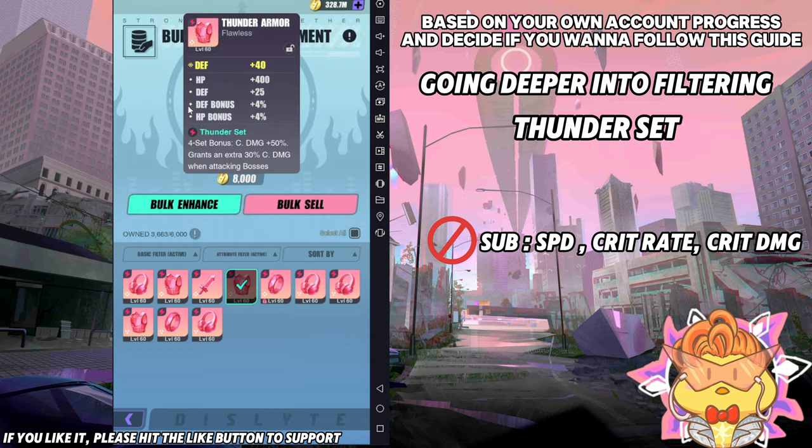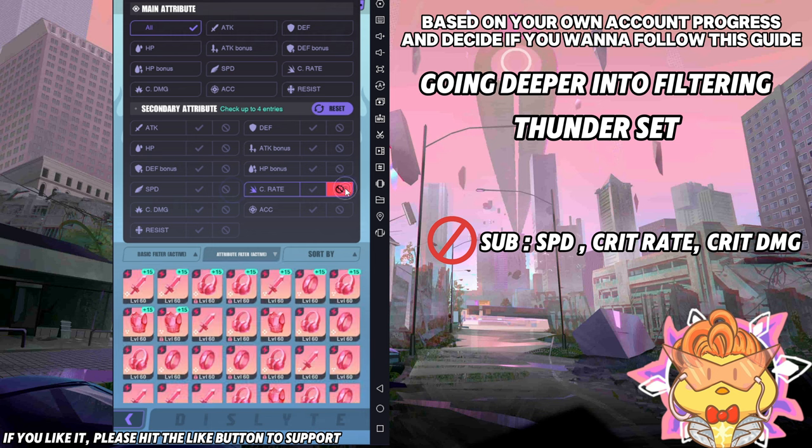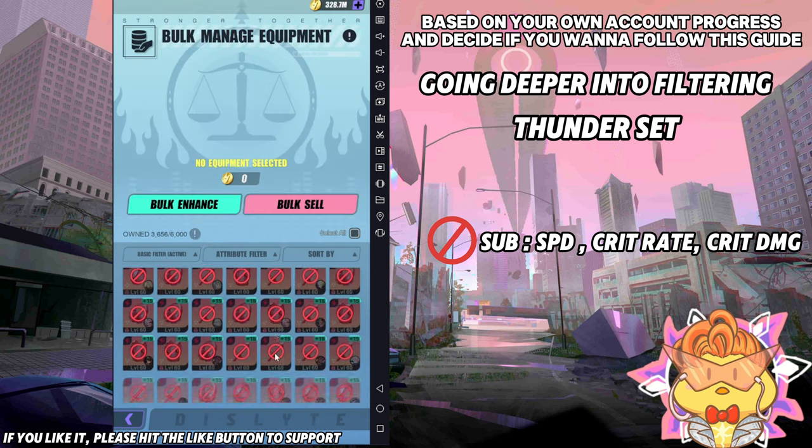Slightly go through each piece — like this one here, most probably I won't use it because it has a lot of defend bonus and HP bonus and I need crit rate. So go through them. Maybe some you want to lock — like this defend bonus headphone with lots of defend bonus and HP bonus, maybe I'll lock it for future usage. Maybe this one I'd want to reset with a reset stone. But the rest that aren't worth keeping, just sell them. You want to keep every single thunder set piece that has crit rate and crit damage. You can see there's actually a lot — and most of them do have crit rate and crit damage.